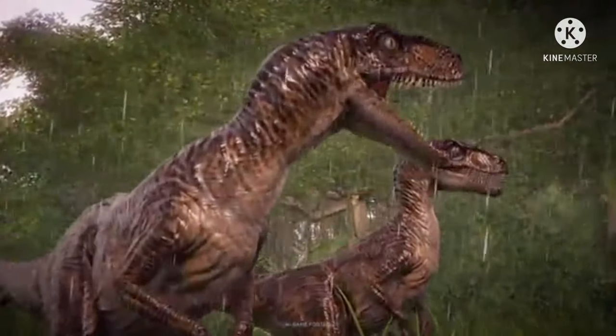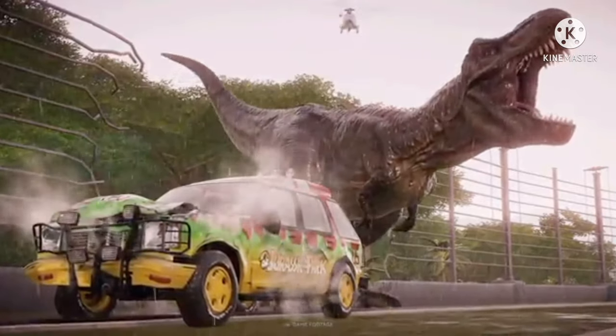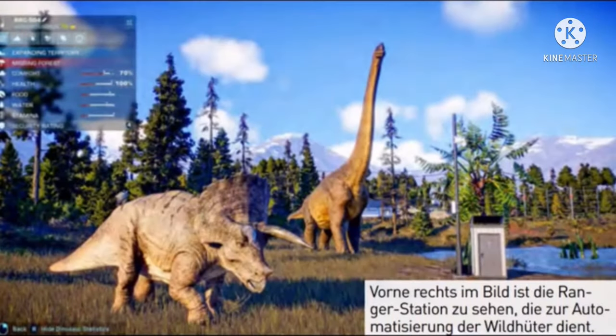We also get to see alphas for sauropods, which is great — probably Gallimimuses will get that too. The next image is of Brachiosaurus and Triceratops, showing the ranger outpost placed in the enclosure, which doesn't really camouflage too well — it kind of stands out there. The image is highlighted on the Brachiosaurus, showing it as an alpha, and also it's missing foliage.